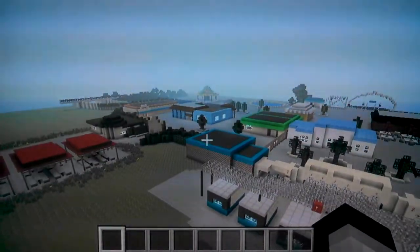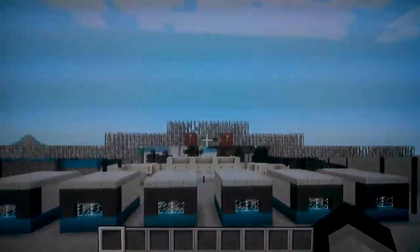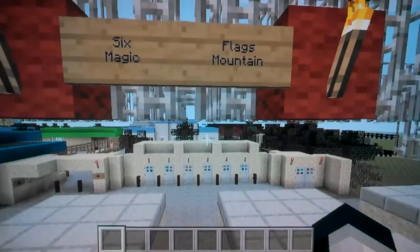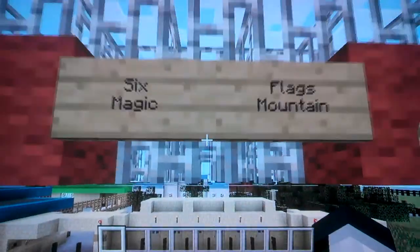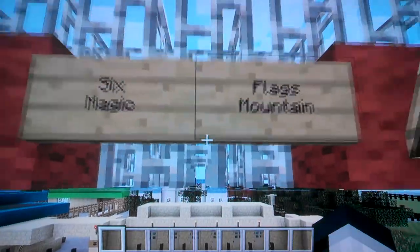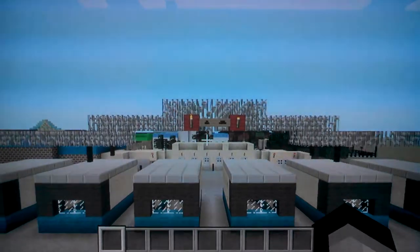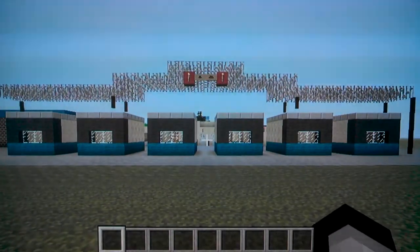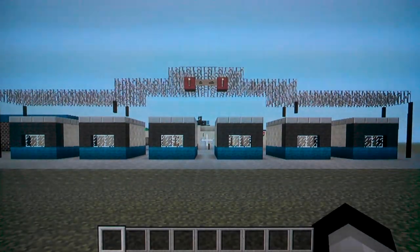If you want to be updated, please like the video, comment, and subscribe. This is the Six Flags Magic Mountain Minecraft map for the 360. If you like the video, hit the thumbs up and subscribe, and I'll see you next time. Bye!